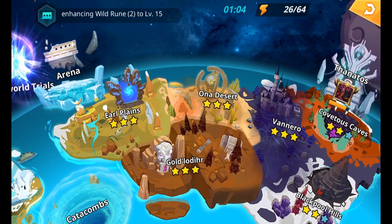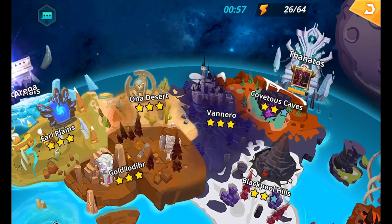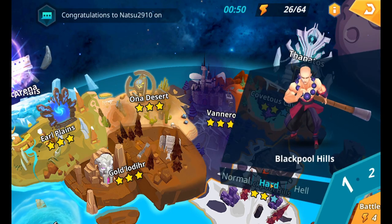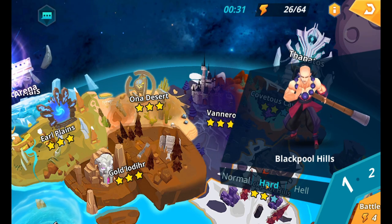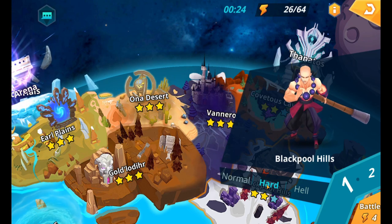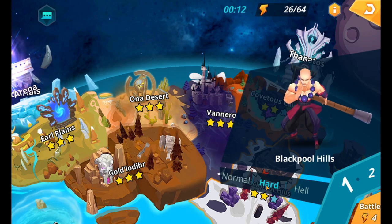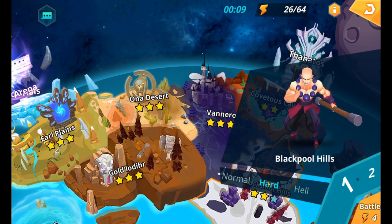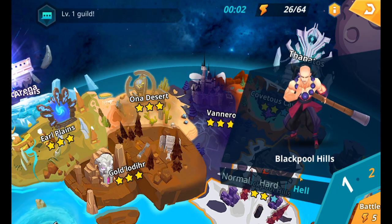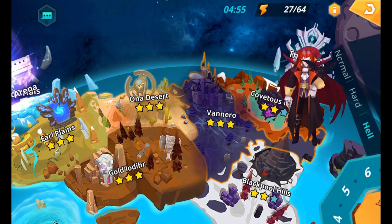Once all your runes are five-star in each slot — attack percentage, attack percentage, and crit rate in those specific slots — start working your way back up to Blackpool Hills. You should be able to clear Hard by now. Stick around farming food to enhance your hero to six stars. With growth plan rewards you'll also get plenty of ascension cats to help level your heroes. Once Angel of Death is six-starred, level her up further and then you should be able to move on to Hell stage one, which is where you'll be farming from here on out.